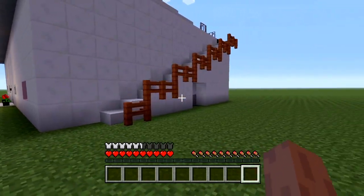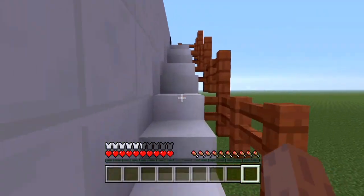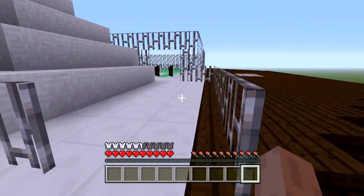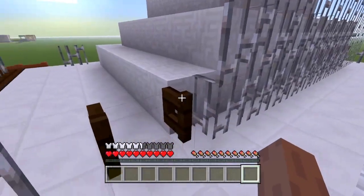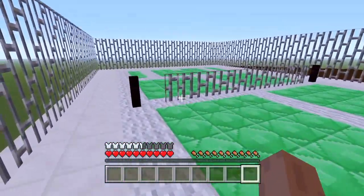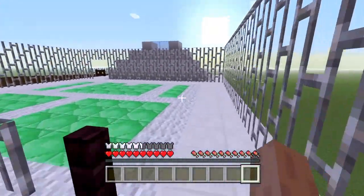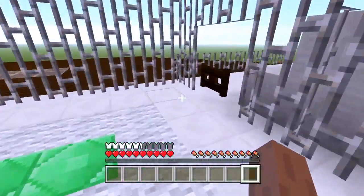If we climb up here I've got a little staircase which leads us to the roof, and then I've got a nice little tennis court over here that I worked on. It's pretty cool, looks good. Please give me some tips and advice as to what else I can add on here and what changes I should make.